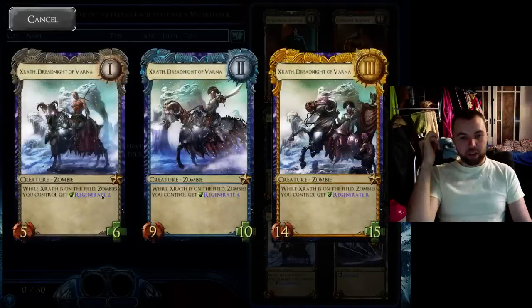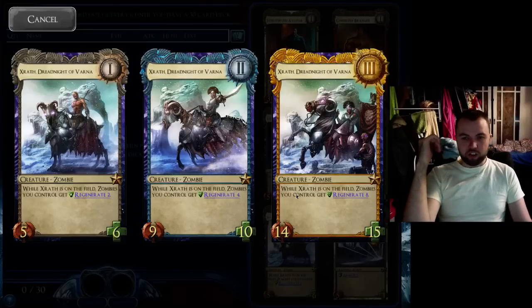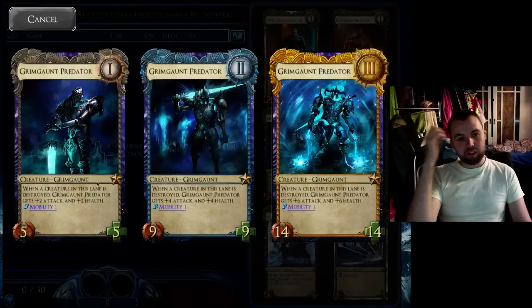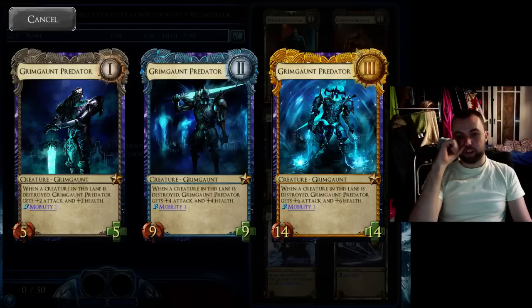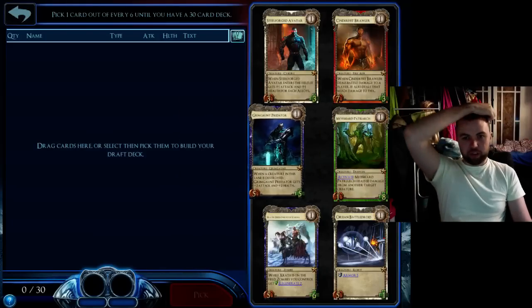Such as Zarrath. Even if you have no other zombies, he's a 5-6 regenerate, 9-10 regenerate, 14-15 regenerate. If you have other zombies he gives them regenerate, although in the current set there's not many zombies with a lot of life, so Zarrath is not super useful in synergy, but he's a nice card by himself and I would pick him if there wasn't a Predator. Predator is nice — if you can draw him early each round, he's even nicer. If you don't draw him at player level 1 or 2 you're probably not going to use him at all, but you don't need to build a deck around him, and at level 3 he can quite easily win the game by eating someone, moving over, and doing 20 damage. So I'm going to grab a Grimgaunt — there's no contest there for me.